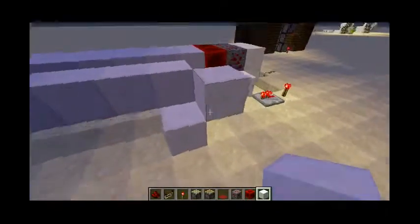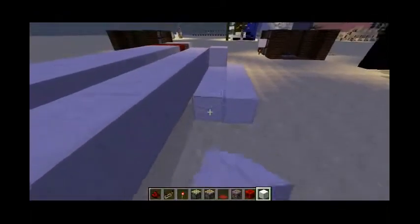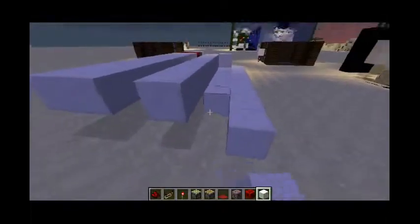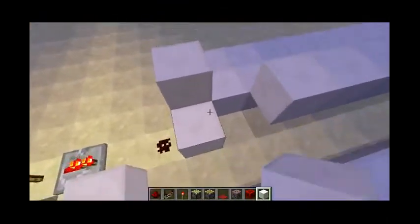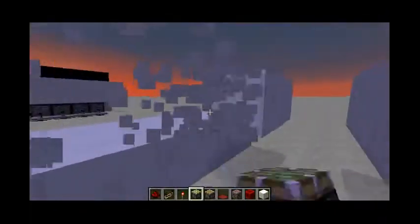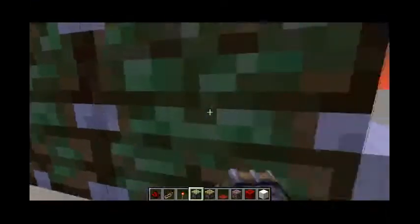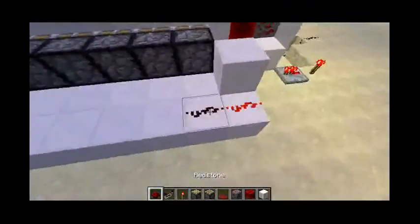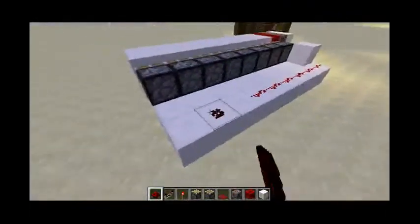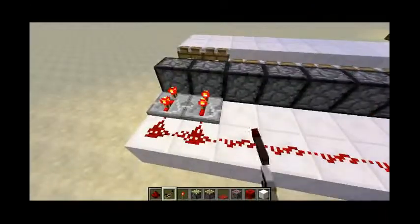That works, so then you're going to place that block right there for the input and just lay these down. Then I need to place the pistons — use sticky pistons, it will make it easier. So we're just laying these pistons down, and once we plug these in it will be all good. Now what you're going to do is place a repeater on each and put it on three ticks.